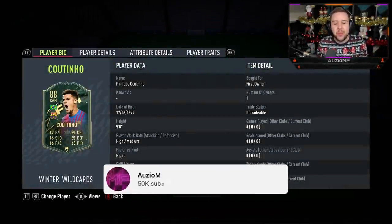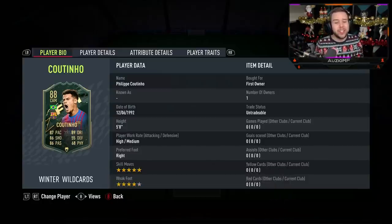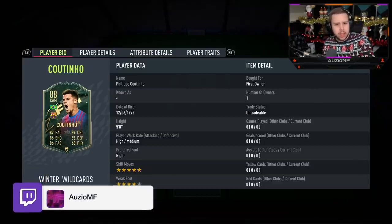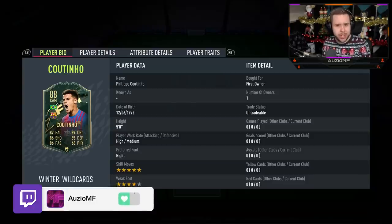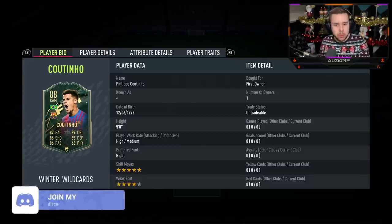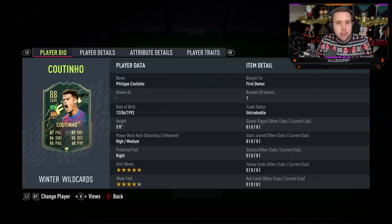What's going on guys, Ozzy here and welcome back to a brand new video. Today we have got the new Winter Wildcard Coutinho to review, and it's a player that simply looks amazing. Also look at that dynamic image — I really enjoy it, and how quickly they put that image onto the card kind of surprised me, because it usually takes like an hour. But this one was actually instant.